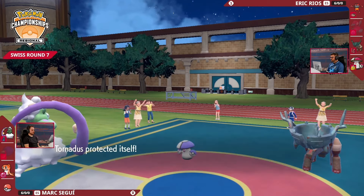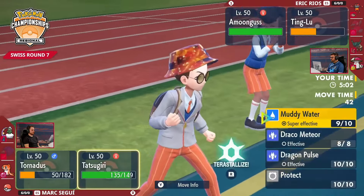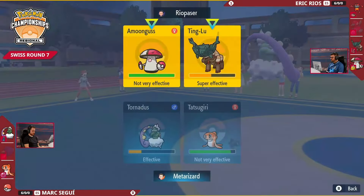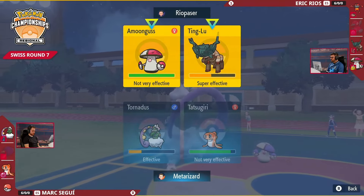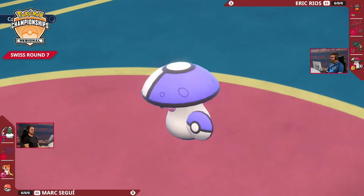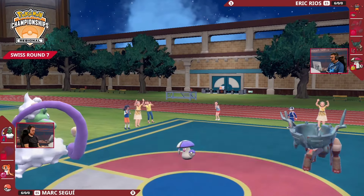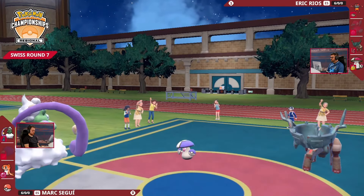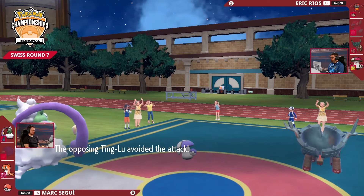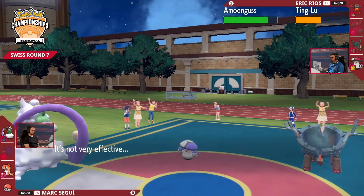That's a Heavy Slam into Tornadus — wisely Protected there. It's a really smart protect from Mark because it's not the most obvious thing — you'd think just get some extra damage off onto Ting Lu or Amoongus with Bleakwind Storm. We're really taking advantage of that Protect to allow a potential Muddy Water off and get that accuracy drop, which gives you an advantage going forward. Unfortunately, that Bleakwind Storm just not connecting — a double miss onto Eric's side of the field. Really unfortunate for Mark.